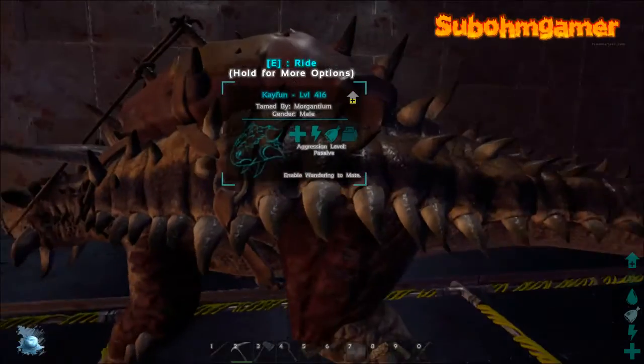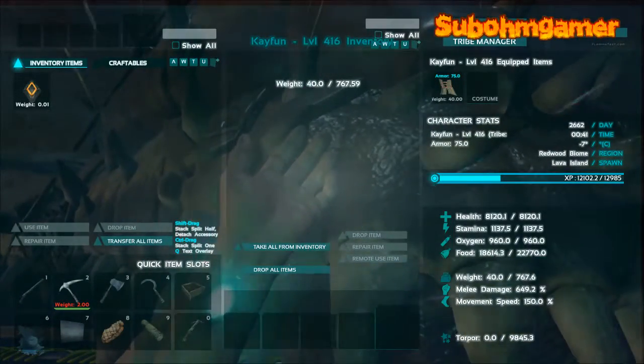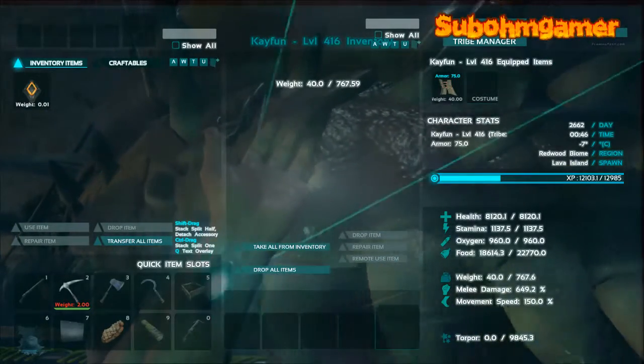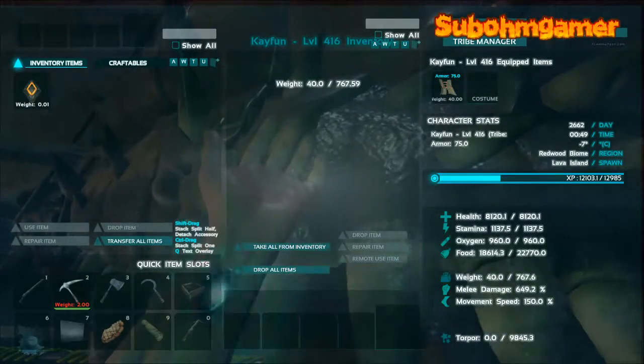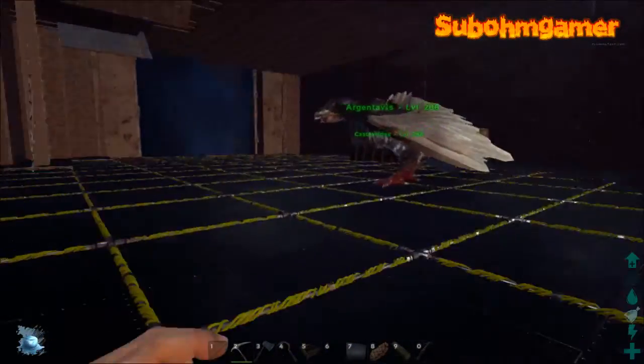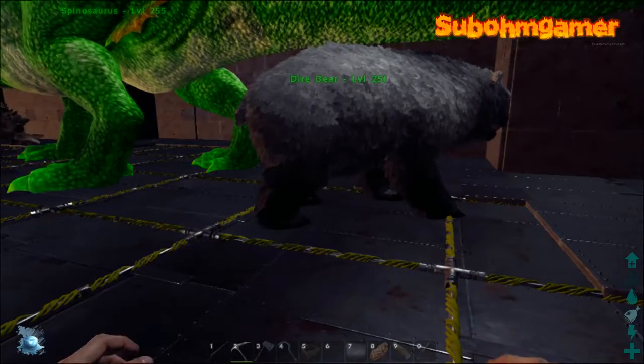Here's our little Anky for a metal farm. This is absolutely incredible - yes, he's level 416, he is high level. He's been levelled up a lot. As you can see, melee damage is 649. It takes out a metal node in about two hits and collects nearly - I'd say about 800, 900 a hit.